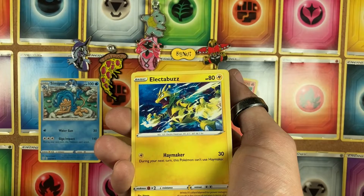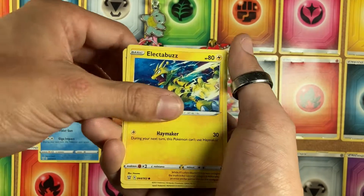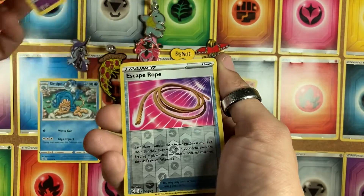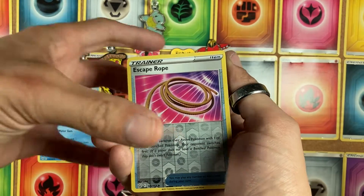An Electabuzz, Classic Boy — one of my favorites — Gligar, Bell Toy, Escape Rope, gotta have plenty of those.